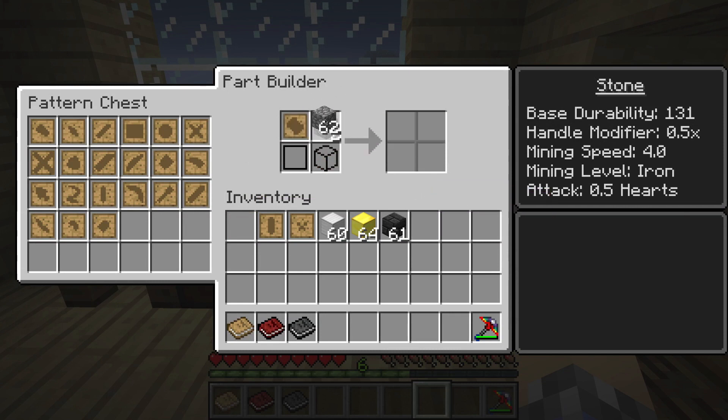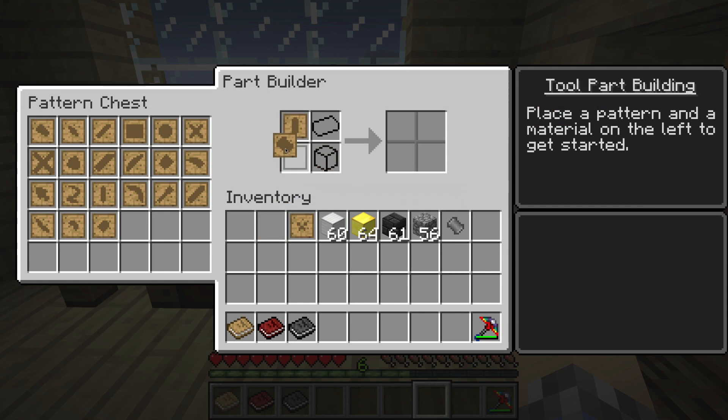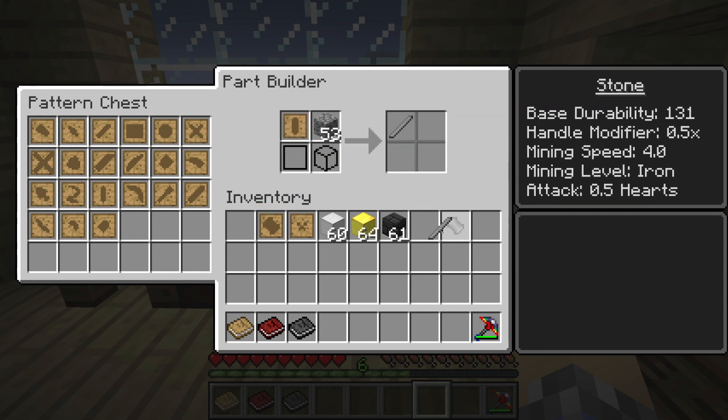It takes eight material? Yeah, these things can be expensive, but they are well worth it. Got that part. Material cost of three for the tough tool rod — we'll drop the whole block in there. Material cost of eight for the large plate, and we're going to need one of those.